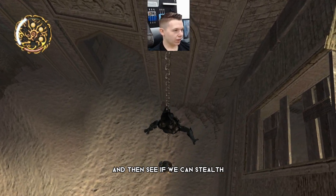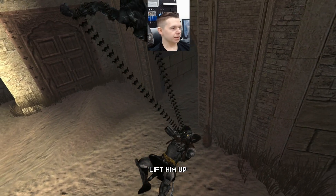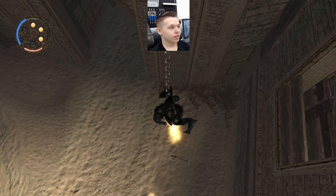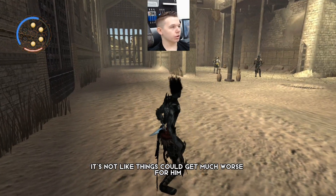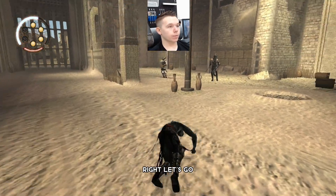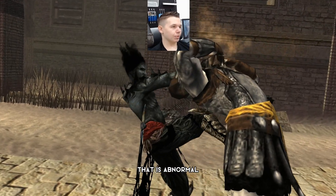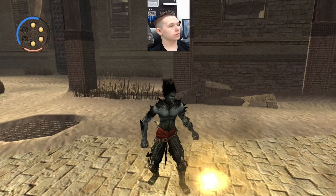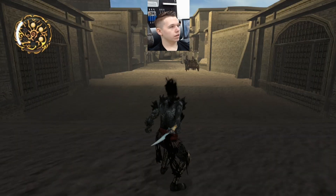Speaking of Spider-Man, slide down this chain and see if we can stealth take this guy out with the tail - just around the neck, lift him up, yoink. He even took his head off. That poor man - I suppose he's already a sand zombie, it's not like things could get much worse for him. We are successfully stealthing all of these guys, which is very abnormal.